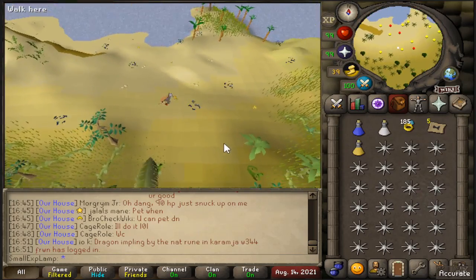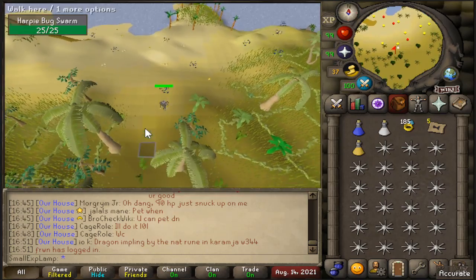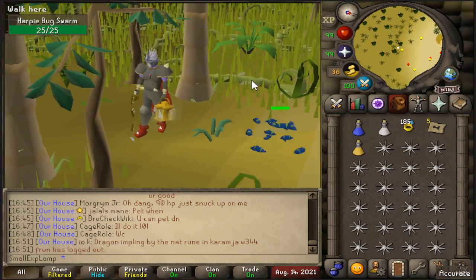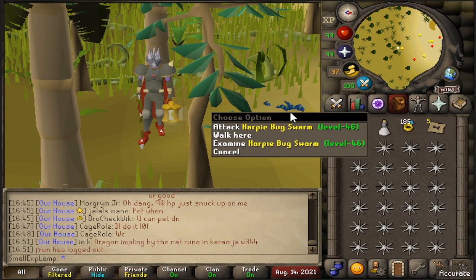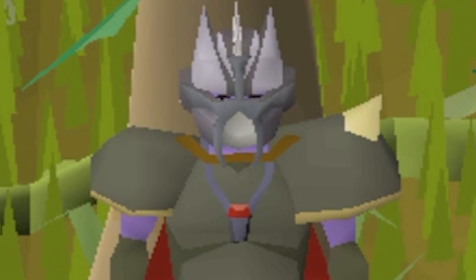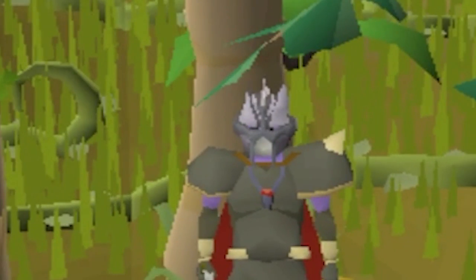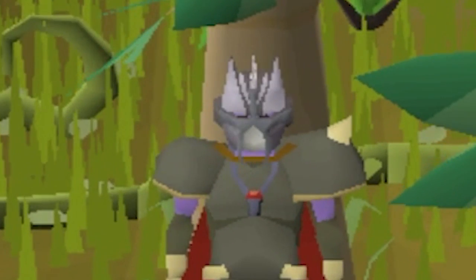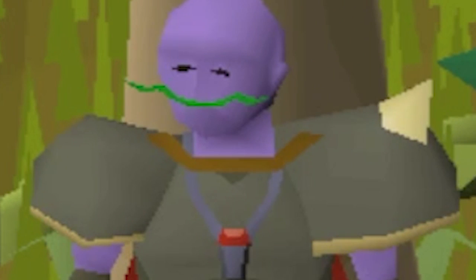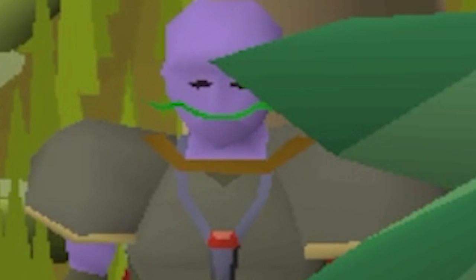If you're ranging and want to use a safe spot, you can use the little plant down here to stand behind and range from there, so you don't take any damage. But that is going to be it for this guide. Hopefully you guys enjoyed — if you did make sure to leave a like, anything you want to see from me leave in a comment below, and if you want to see more videos like this make sure to subscribe. Hopefully you have a wonderful day — peace.